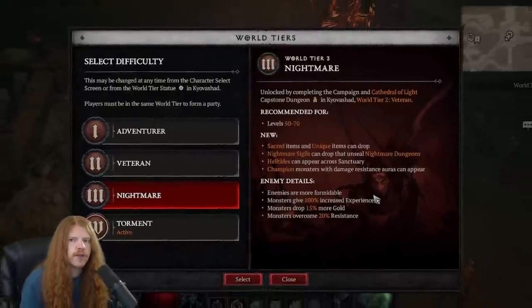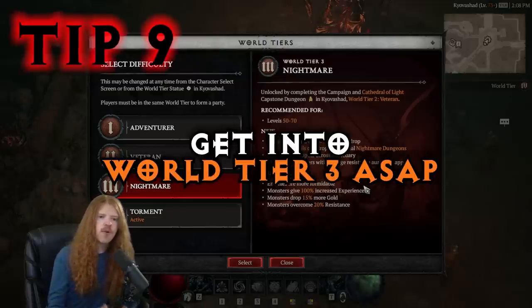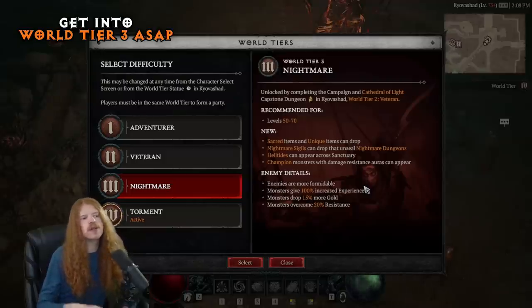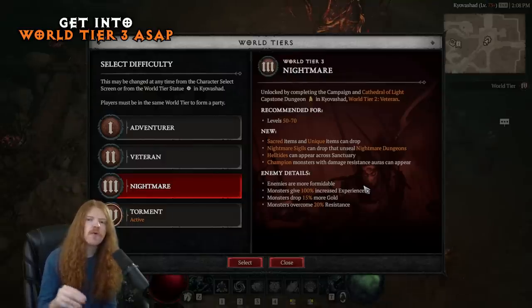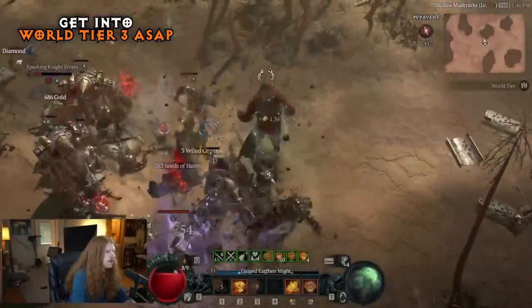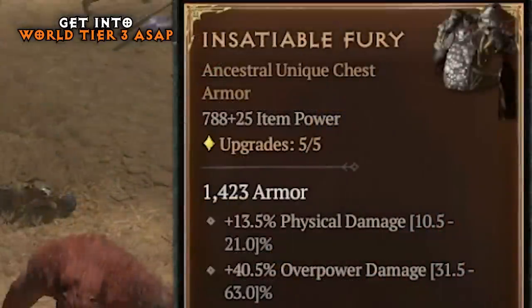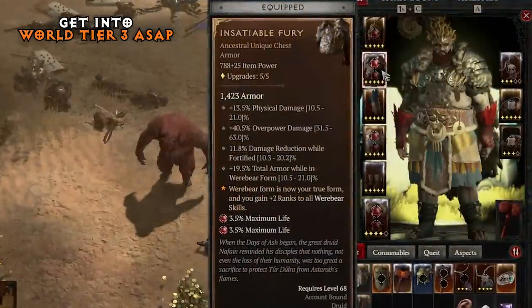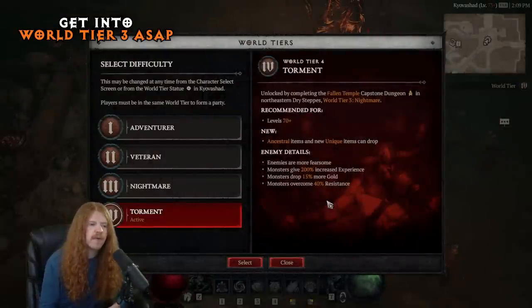To unlock Nightmare Sigils, you'll need to reach World Tier 3. Try to push through the primary quest as fast as possible and complete the capstone dungeon to get into World Tier 3. This is important not only for sigils, but also for helltides and sacred and unique item drops. Unique items are massive legendaries with aspects exclusive to your class and can be core to many builds. You can also push to World Tier 4 for ancestral items and new uniques. The gear progression goes: normal legendary, sacred legendary, then ancestral legendary.